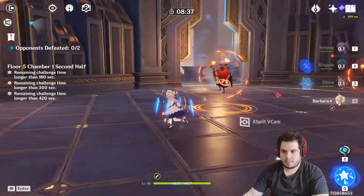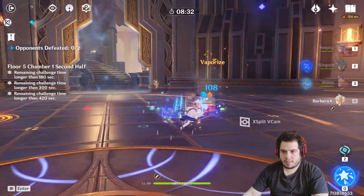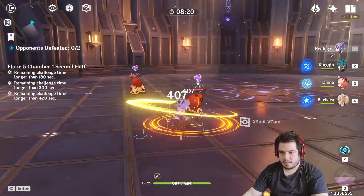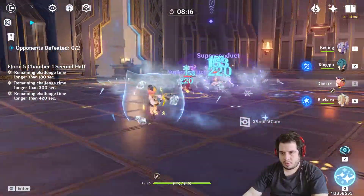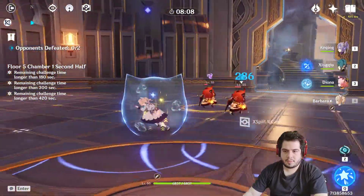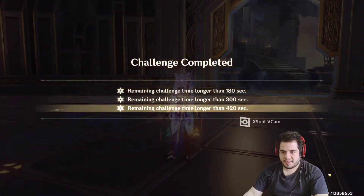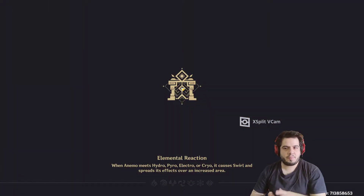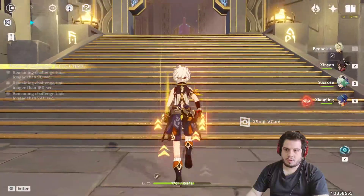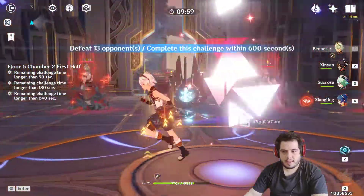Let's break the shield first with some water — there we go. Now my girl will do the rest for the most part. But of course we still need the reaction, so make the switches to maximize your damage. Super easy at this level, and this is pretty much the same formation I used when I was much weaker, so I'm pretty sure it works quite well. You probably have most of these characters — I only play for a month, I'm free to play, and I have already gotten this.